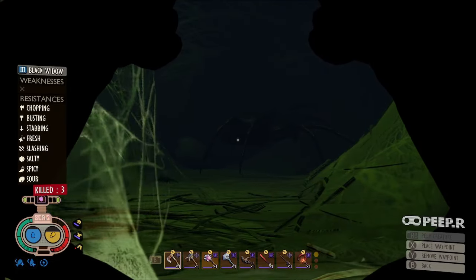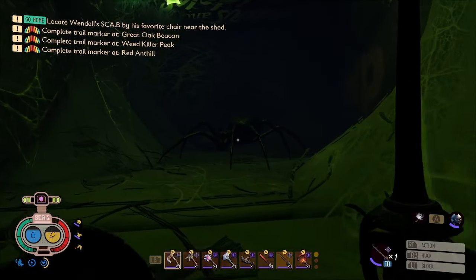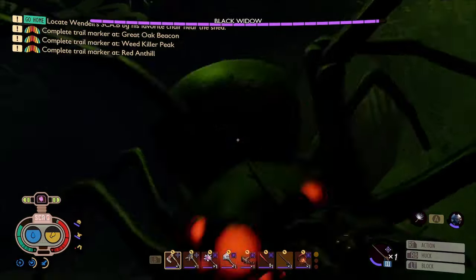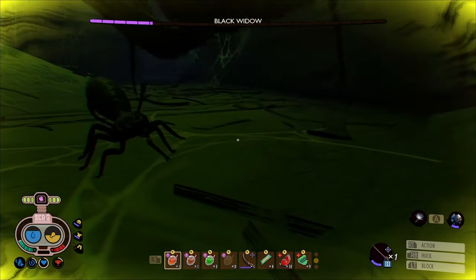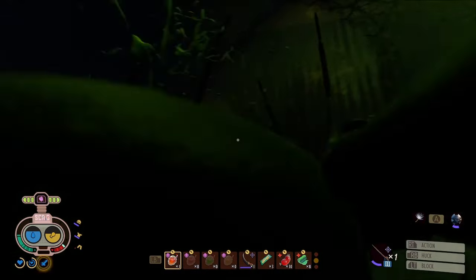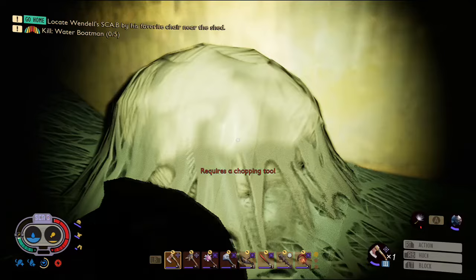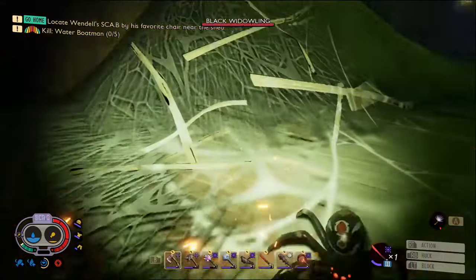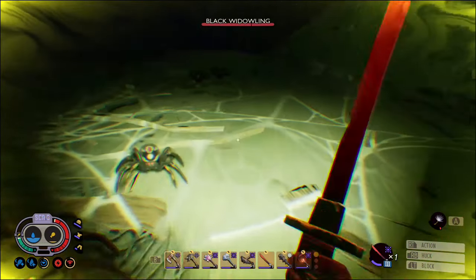When equipped, the Widow Whittling trinket — similar to the Mom Jeans mutation — summons black whittlings to help you fight. You'll notice I took out the black whittlings first, because you don't want to be fighting anything else when fighting a black widow. A termite also snuck in, so I had to avoid him too, but I managed to kill both. The egg sack has the trinket inside — you'll need a tier 3 axe to chop it, and a bunch of black whittlings will come out. Like the ticks, they're also weak to spicy, so the spicy Coltana is really effective.